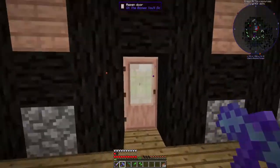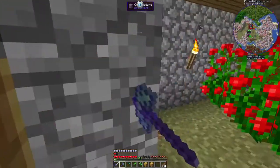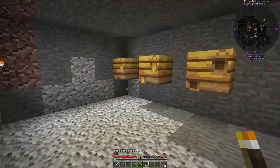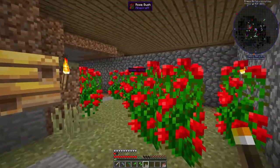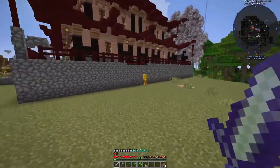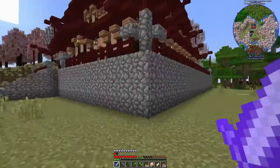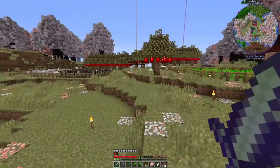Right, now we can place down these beehives. I need to get a load more flowers because so far I've only got these and they're not the best for breeding. You've got more hives there. There's always a duck — why are there so many ducks? I really need to go out and get some flowers.